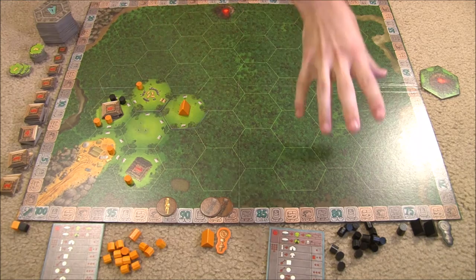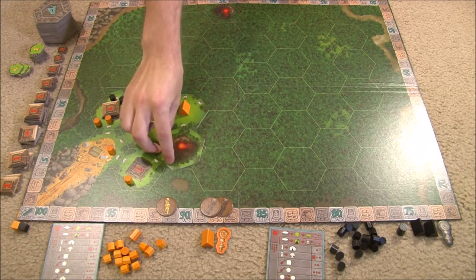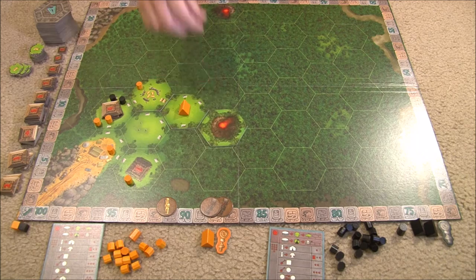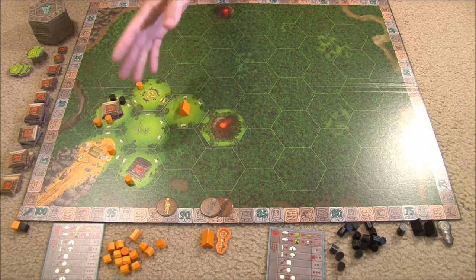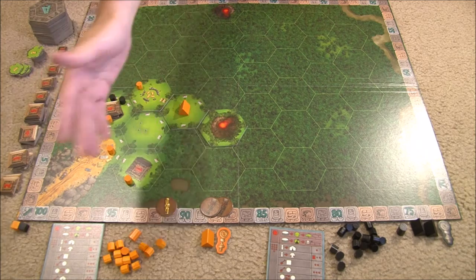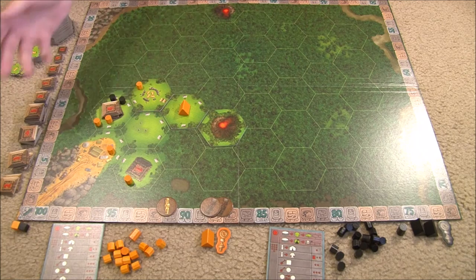After everybody has taken their ten action points and scored their position, the player who drew the volcano goes back and places it on the board wherever they'd like — it doesn't have to connect to other tiles with legal walkways. Then they take their turn as normal and everybody continues drawing tiles and taking their ten action points. Once the very last tile of the deck has been drawn, there's a final scoring phase that works exactly like the other scoring, beginning with the next player in clockwise order. Whoever has the most points at the end wins.